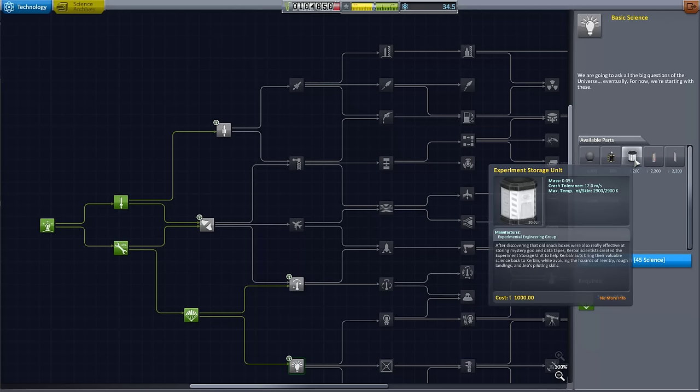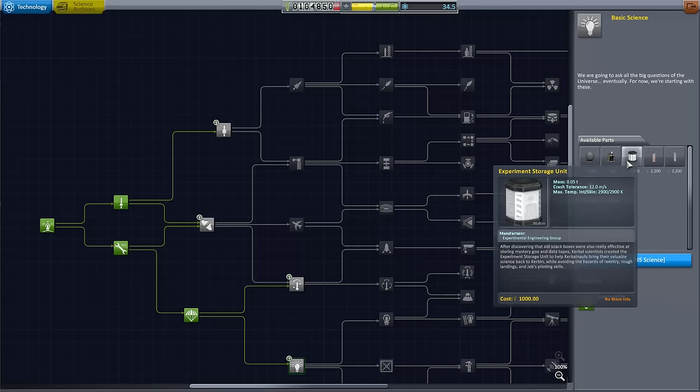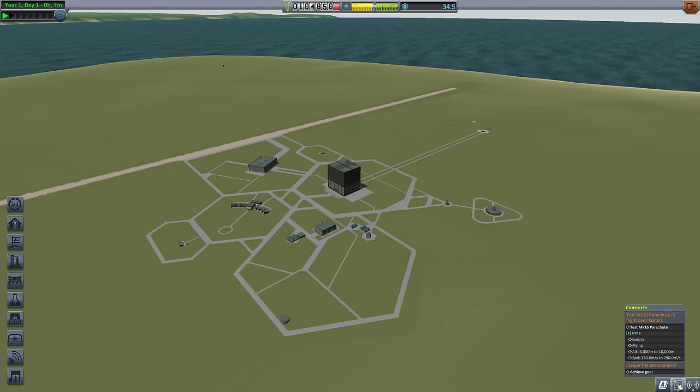You right-click the experiment storage unit and it'll collect all the science and suck it in, so reusable experiments can be reused at that point. More importantly, it makes it very easy to, say, use your material bay, collect the data into the experimental storage unit, and then decouple the science bay before you return — this is much lighter since the science bay is extremely heavy. I love that. I'm just going to save the science for now. I'm really looking to unlock basic science and eventually get to advanced rocketry so we can use the Terrier engine, but that's a little further away.